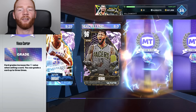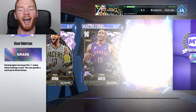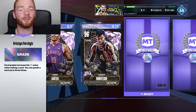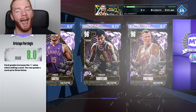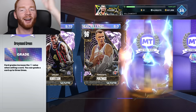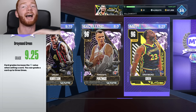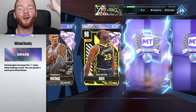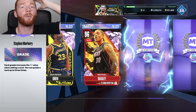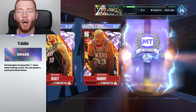An 8 is not great - we're probably going to have to regrade that card. An 8 once again for Vince Carter, not good at all. 9.75 for Oscar Robertson - that is absolutely insane. Then an 8 for Chris Stapps. Draymond Green - 101,000 MT for this card, but now we get a 9.25 so he's going to go for about 200,000. Michael Beasley, 9.25 as well. This box is absolutely insane - we haven't even seen a 7 yet, the only thing we've seen is an 8.